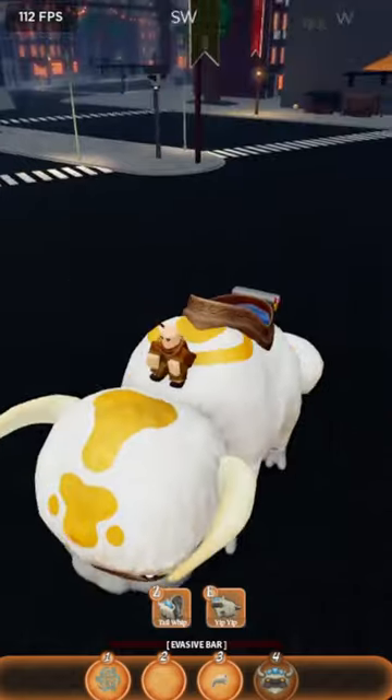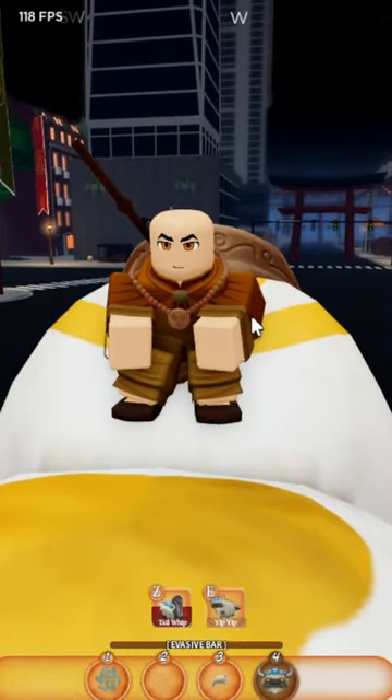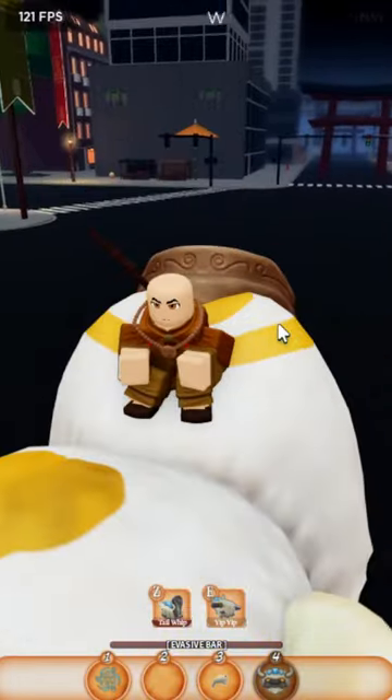The first move is called tail whip. If you hold it down, as y'all can see, he just whips his tail and it does pretty decent damage, and the cooldown is not even that long. So it's pretty nice.